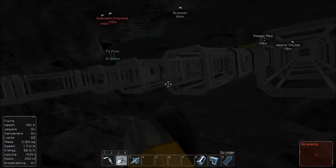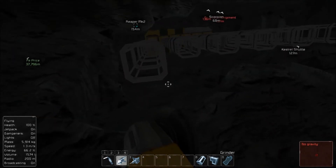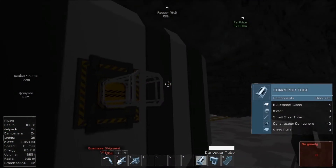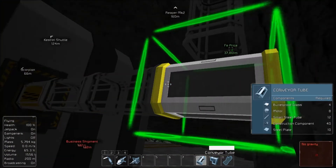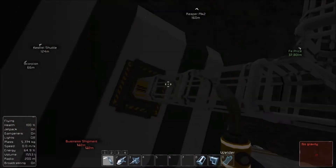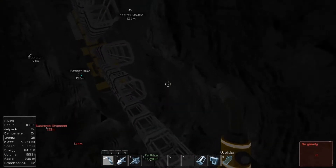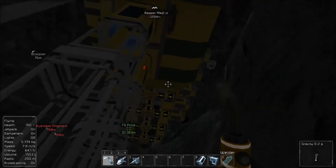I do want those trimmed back there anyway, so I'm going to go ahead and do that. I think I want them trimmed back farther, but that'll work. We just want to get the ball rolling here. So it does line up - that's perfect. Now we'll weld this up. We need to go get some steel - some iron from up here - so we can turn it into steel plates.